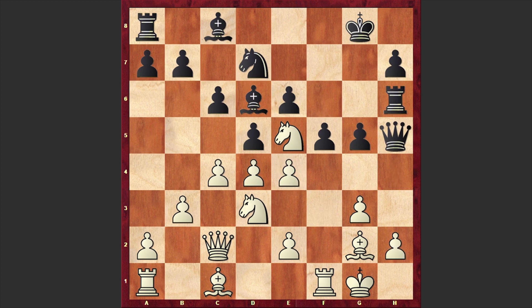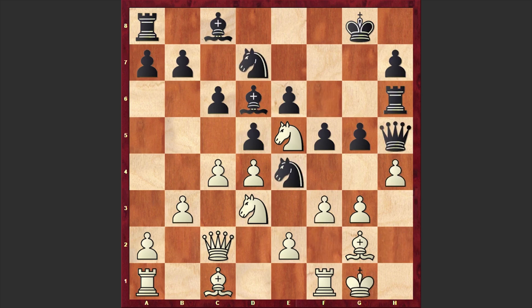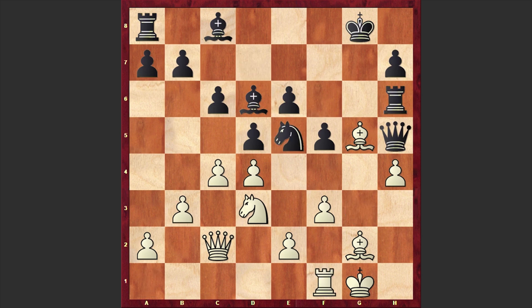Of course capturing on e4 can be very dangerous, because after Qxh2, Kf2, Black can play Nf6 and yes, this is going to be very dangerous. That's why in our game after Rh6 we have h4. As the pawn is no longer protected we have Ng3. In return white captured on g6, but it was better to win the pawn with the bishop — if Nf1 then Rxf1, and if Nxe5 then dxe5, and according to the engine white has an advantage.